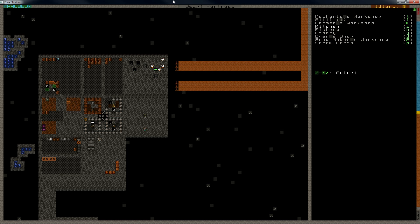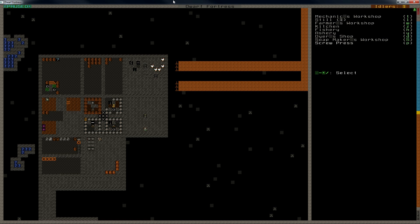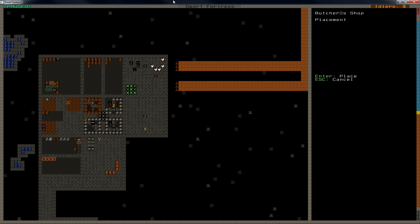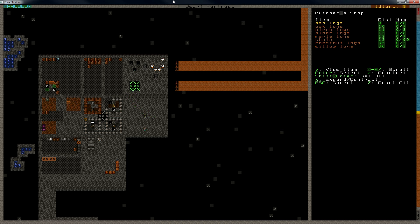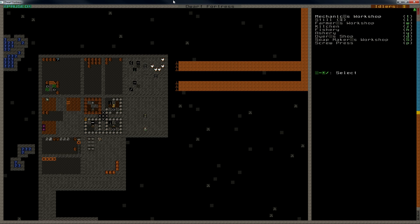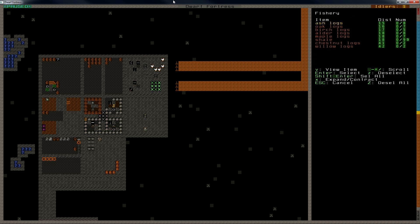We might want also to build a butcher, for when we start butchering animals. It's not gonna be built now, it'll sit there for a while. And I'm also gonna build a fishery since we are going to have a fisher dwarf.